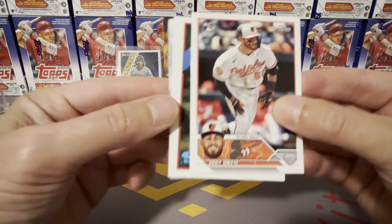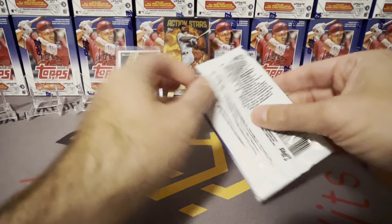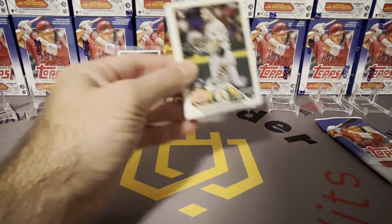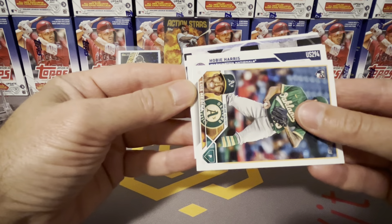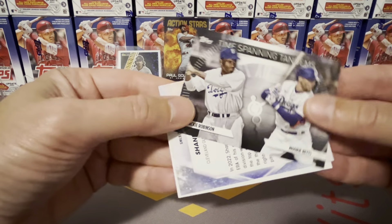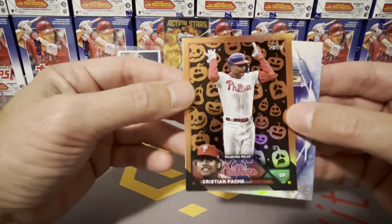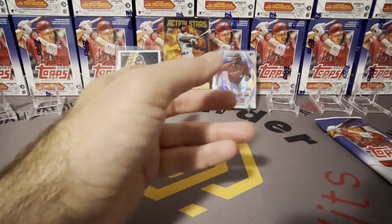Every time you pull an Orioles card you hope it's Adley Rutschman or Gunner Henderson, but no — no All-Star logo. Moving on. Let's see if we can get any more parallels. Oh — Hobie Harris? Do not know that name. I thought it was Michael Harris for a second. Rainbow foil. We got Jackie and Mookie, Shane Beavers, Kristian Pache, and another jack-o'-lantern — we're hitting those! Maybe the last pack we'll get a ghost or a witch.